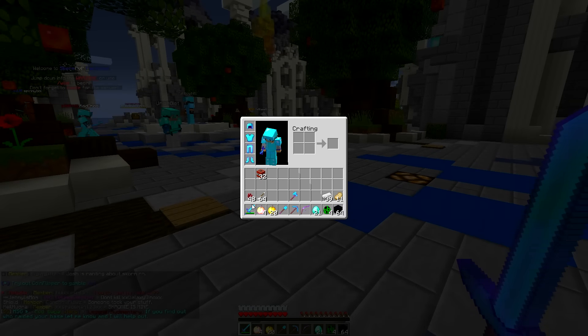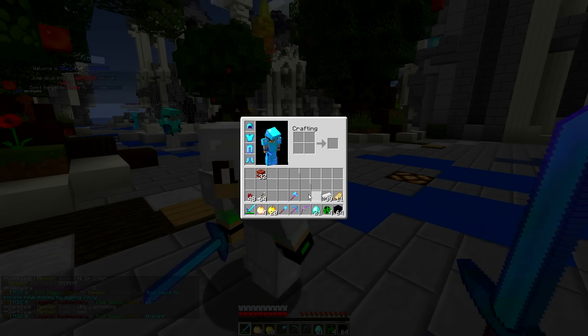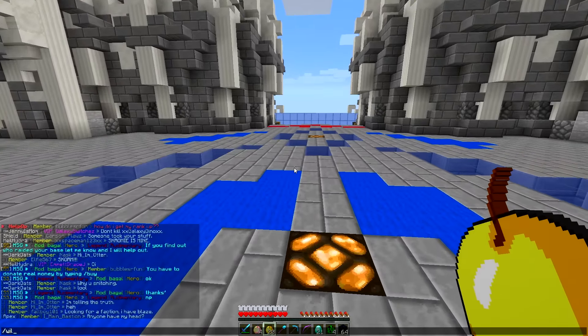So in my inventory I have my YouTube kit. Here we go — I got a Sharpness 3 sword, four God apples, 20 regular golden apples, all this good stuff to start off my series. Basically to start off we're gonna go ahead and do slash wild to get started building our base.